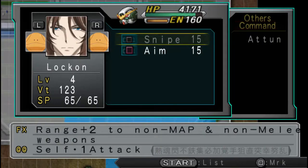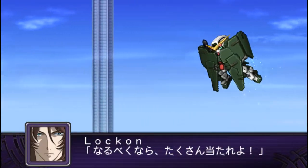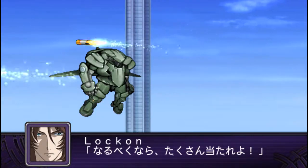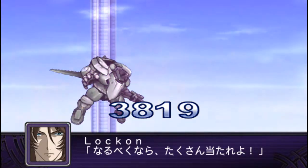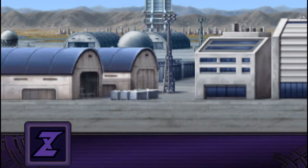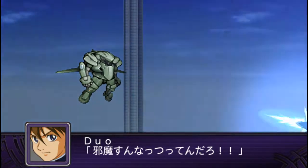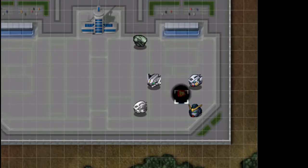Let's have a look at the GN Missile attack — we haven't seen this one yet. Just guarantee it'll hit by casting Aim here. Strike. Missiles. Yeah, that's alright. This attack will almost certainly never be used because the Sniper Rifle is better in every way. Bye Helion, you're terrible.